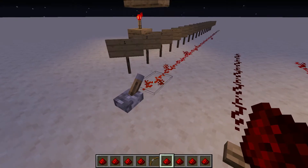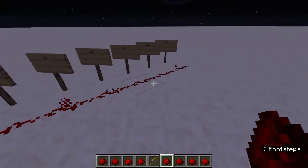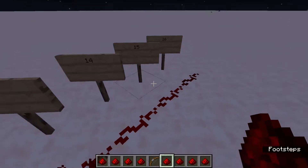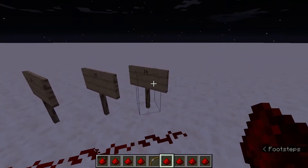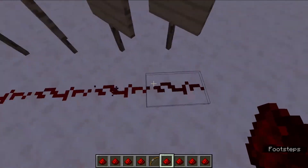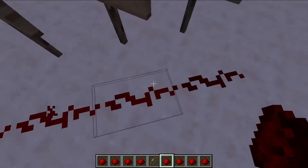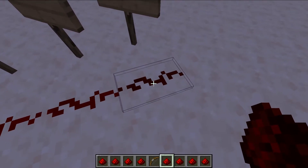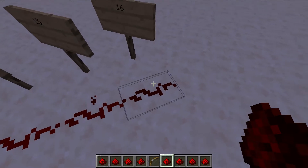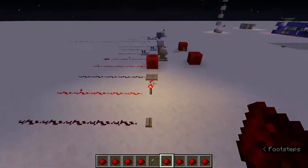Redstone currents can travel up to 15 meters — it's one by one, so it can travel up to 15 blocks — and it'll stop at 16. As you can see here, I put an extra spot just to show you that this one is not on. You can see these ones have particles they're emitting. This one does not, and is therefore not powered, and won't be of any real use.